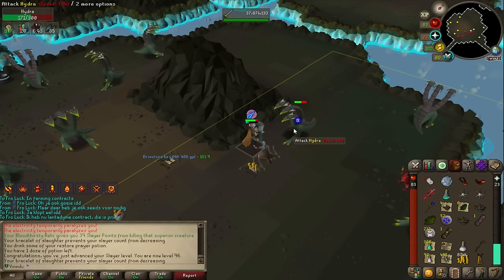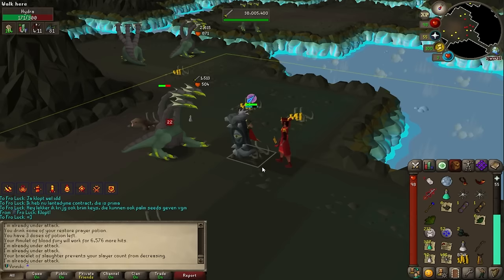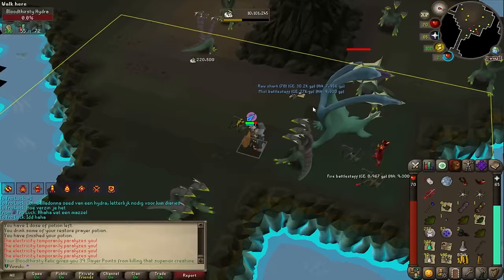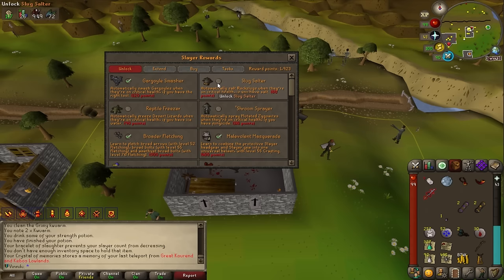220k XP for that. We got a brimstone key — I think that's the first one on the account — and we got level 96 slayer; I completely missed that. A second brimstone key. A belladonna seed from a hydra — the last thing you'd expect, but it's needed for the Lumbridge diaries. And there's another one — a mystic battlestaff and a raw shark, what a weird drop table.